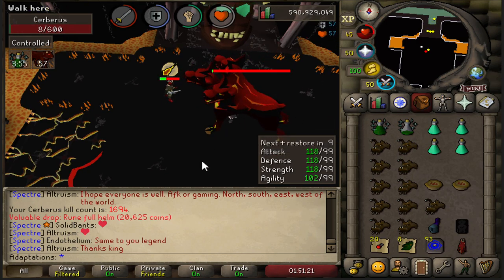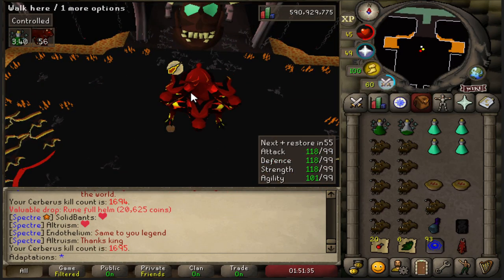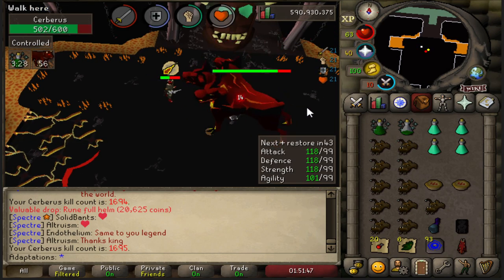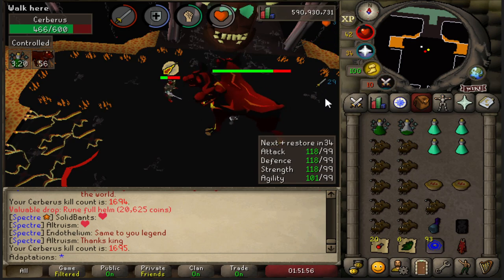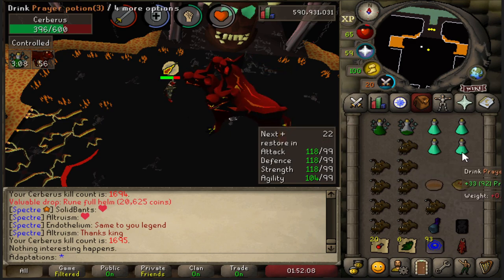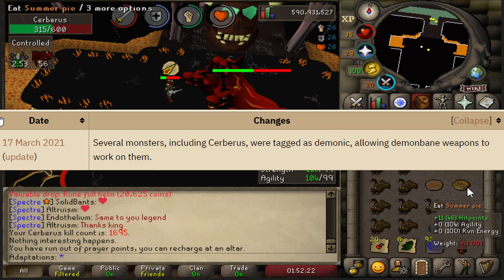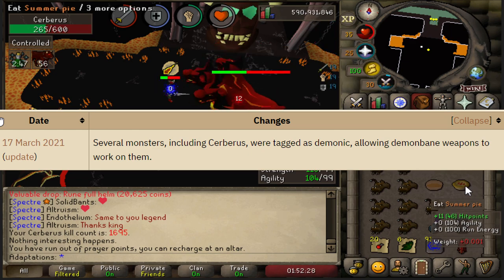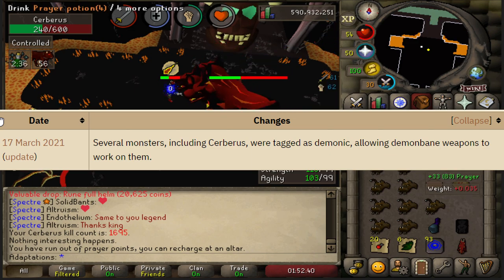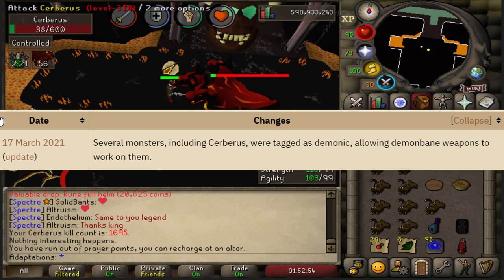Cerberus can hit using all attack styles and is weak to crush. However, unless you're using a Scythe or full Inquisitor with the Mace, the best weapon against Cerberus is the Arclight — the essentially free weapon you get from quests. As of March 17th, 2021, Cerberus is now classified as a demon, and as such Demon Bane weapons work against her, just as they do any other demon monsters in the game. This is currently my favorite way to kill Cerberus.